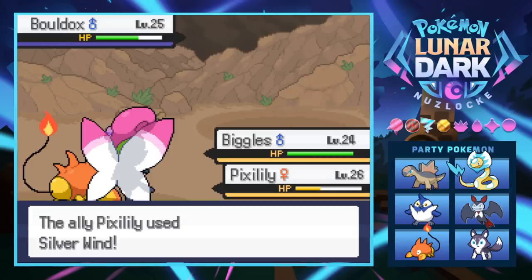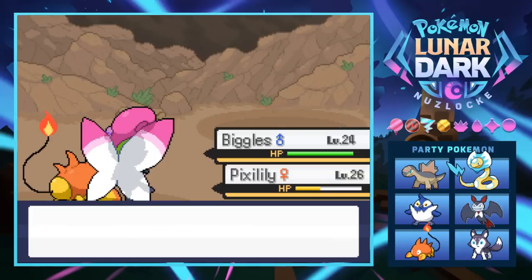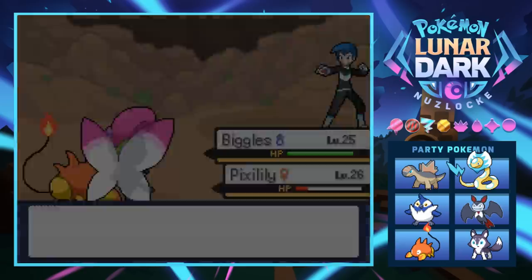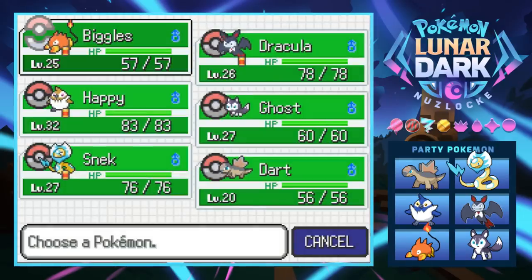This thing is rock-poison type so Bulldoze is definitely what we're going for. Biggles uses Bulldoze and it's super effective - Biggles is actually really cool, I'm pretty happy with how the team has been looking. Biggles grew to level 25! Since Biggles is already level 25, let's spread the Exp Share love to Dart.